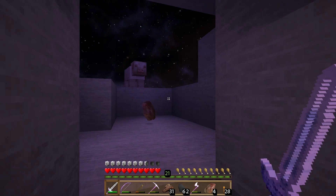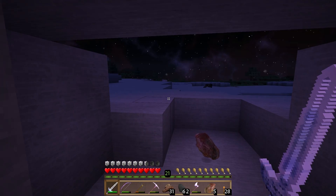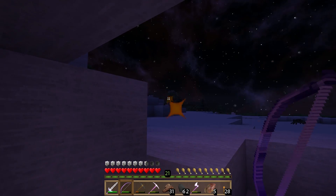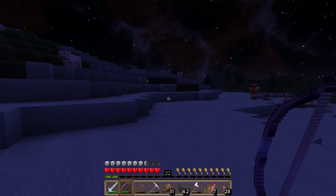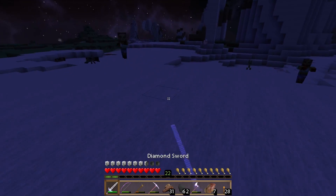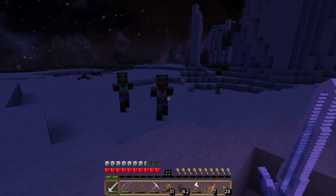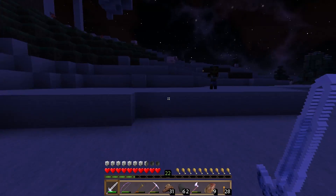Alright guys, we're back again. I finished up mining out that little cave branch we found. As you can see, it's dark outside, so we're going to try to make our way back. Maybe do a little bit of fighting here. That guy has some nice golden armor — zombie apocalypse over here. I'm not really sure where that little one went off to. There he is.